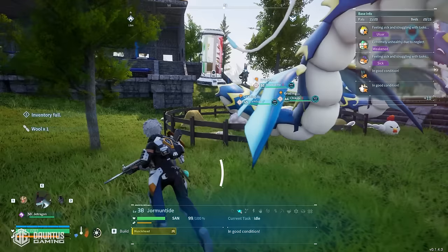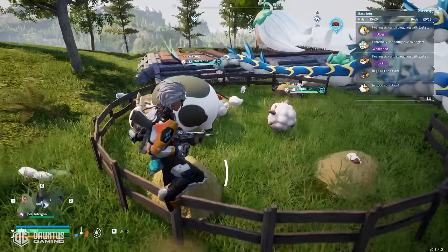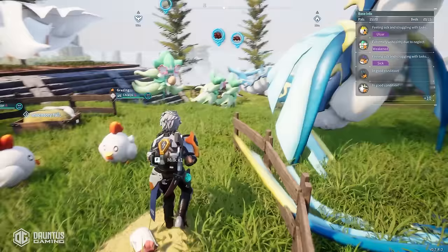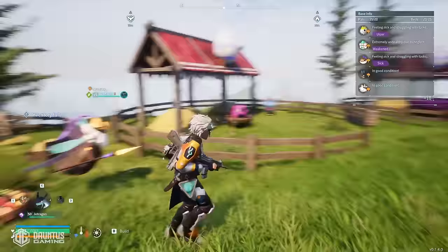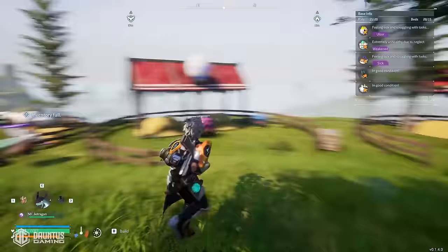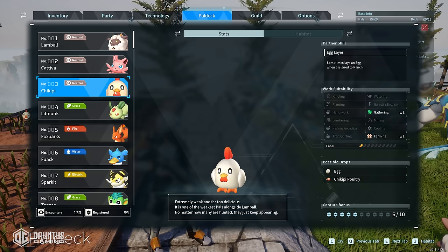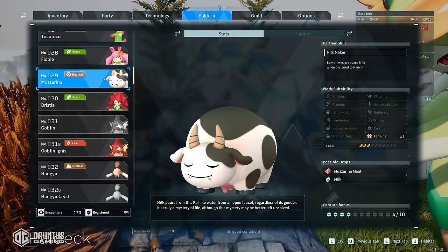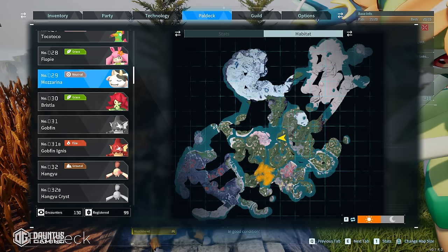Once you have yourself a Jormantide Ignis for cooking, you're going to need a Mazarina for some milk, a Chickpea for hatching eggs, and then a Bee Guard for some honey. Those are the ingredients you're going to need to bake cakes. Chickpea can be found in any of the highlighted habitats — if you've played this game for five minutes, you've probably seen 20 of these. Catch one or two and put them in the ranch. Mazarina can be found in this habitat here — go catch a few and put them in the ranch as well.